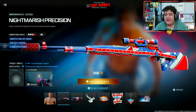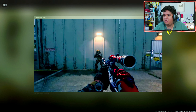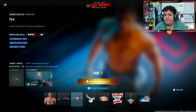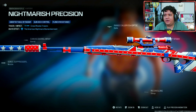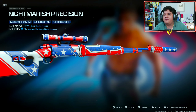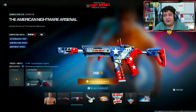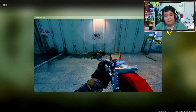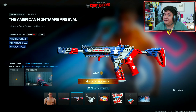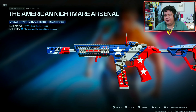We've got the Nightmarish Precision CAR 98K, which looks pretty nice. Here's how the tracer looks — it has a really cool death effect with his logo popping up. Here are the attachments in case you're wondering. Next up we've got the SVR-I 46 American Nightmare Arsenal, and here we are with the tracers once again with that really cool death effect of his logo. It comes with these attachments — no ammunition traces, but it looks pretty sweet.